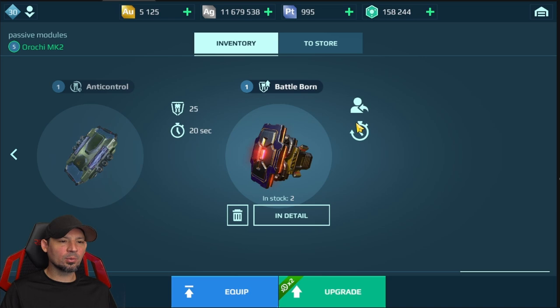Next we have the Battleborn, which is kind of interesting. I only run it on my Shell and on beacon runners. When you get to a beacon and somebody shoots you for the first time, it kicks in and you've got a bunch of defense points for 20 seconds — that's a long time to have extra defense. Battleborn is great for beacon runners and I really like it on the Shell; on other robots, not so much.